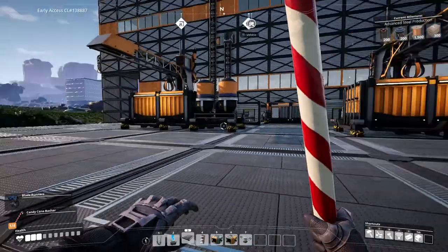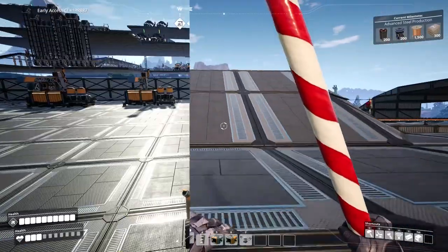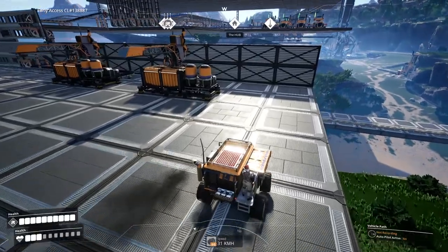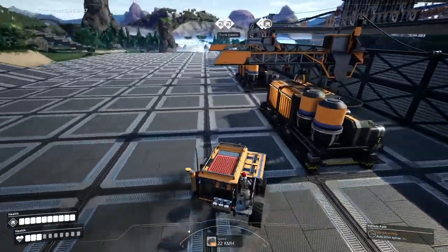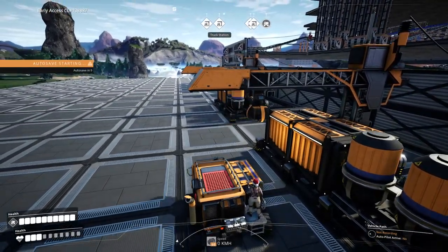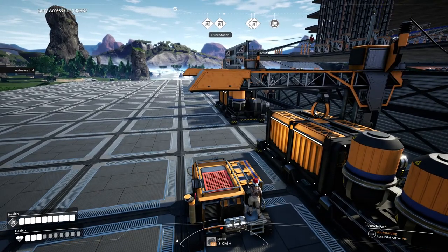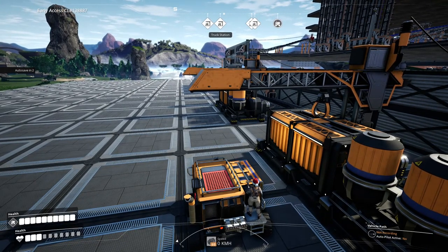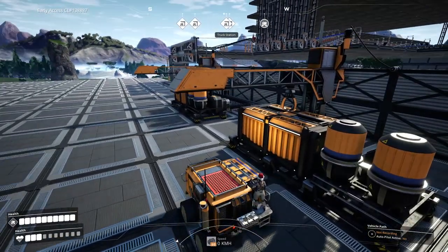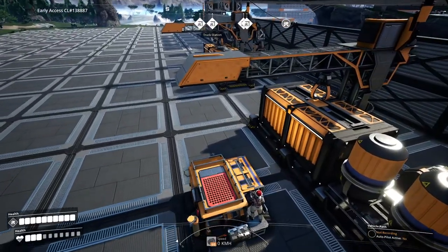Now that that's done, everything should work properly once you record the tractor path. We're back at the tractor and getting ready to make our path. With each tractor you'll have to create the autopilot path — you can't just copy it from another tractor. Everything you do is taken literally, so if you sit there for half an hour it will sit there for half an hour on its autopilot run. Don't forget to also power your truck station — I've forgotten to do that before and wondered why it wasn't working.